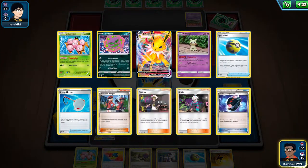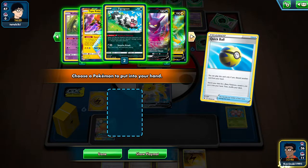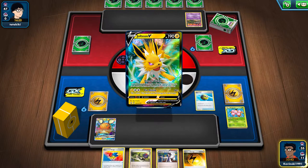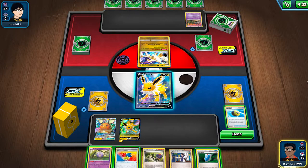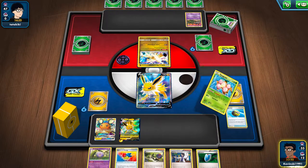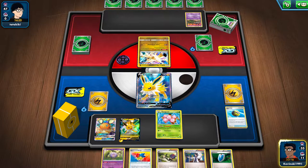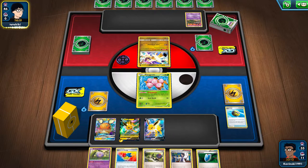Ultra Necrozma Garbodor is a deck that, while it does have one very narrow window to allow you to maybe get off the back foot, it's still pretty unforgiving. I just cannot afford to waste the one turn that my opponent will give me to get back in the game. At the very least, I can get the attachment. I have both Exeggcutes in the discard pile where they're still somewhat useful, and I do have a Koffing in hand and a Roxy in the discard pile. So even if I get ability locked and don't get access to the Roxy ping, I should still be able to draw a couple of extra cards.